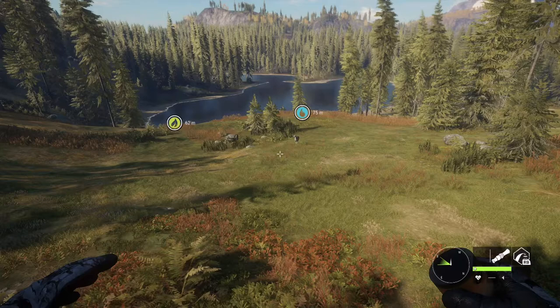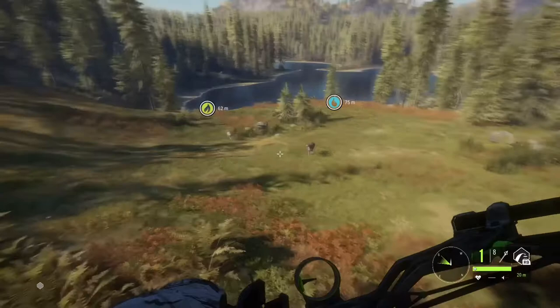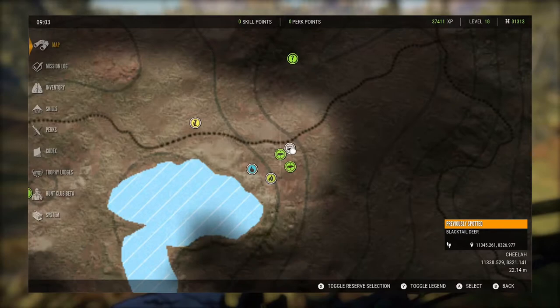Here's an example of me hunting out of the tree stand that I just placed for you guys. Where I'm at is a good area for black tails and white tails. You'll also get some rabbits that go by and some coyotes — not enough to really hunt them, but it's still a good area to hunt for just deer.